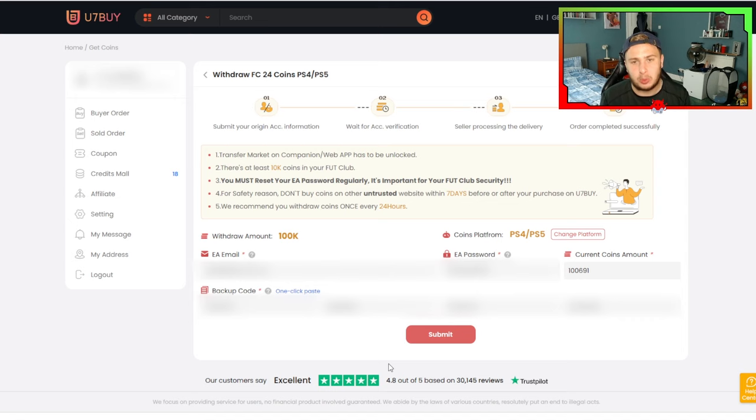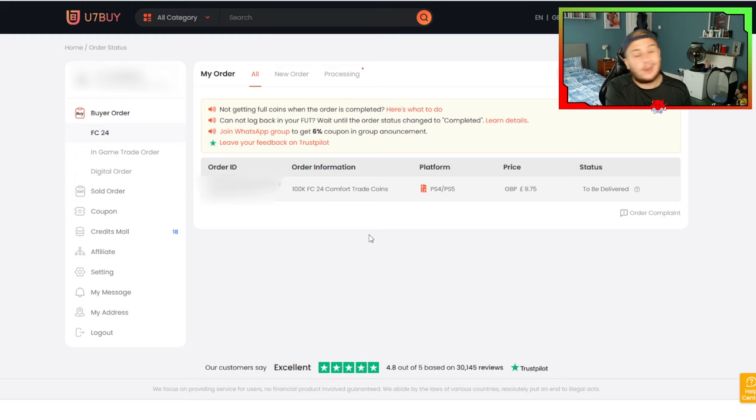Make sure you don't buy on any other untrusted websites — U7Buy is your best option here. If you're going to be purchasing coins regularly, make sure you wait up to 24 hours before purchasing again. This is just for safety so EA doesn't latch onto you doing this. I'm going to press Submit and here we go.